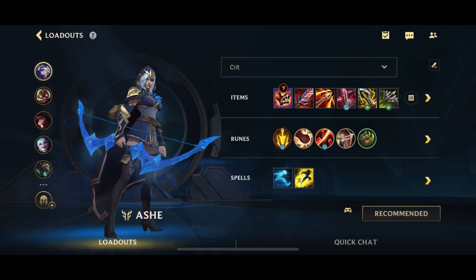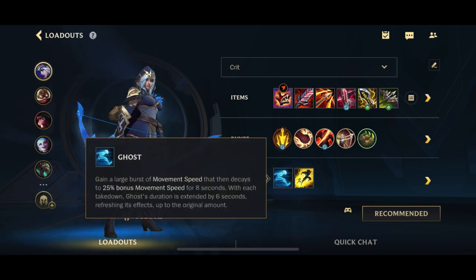For the summoner spells, you want to go for Flash together with Ghost the majority of the time. In rare instances you can spec into getting Exhaust if there's a lot of assassins on the enemy team. But all that said, let's jump into talking about the actual gameplay.